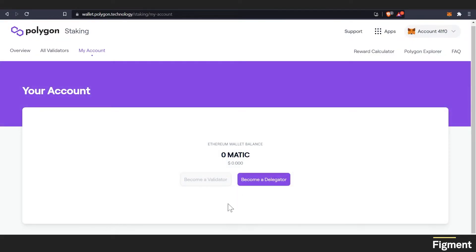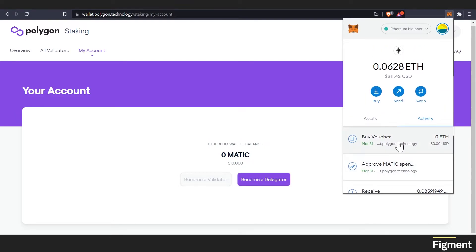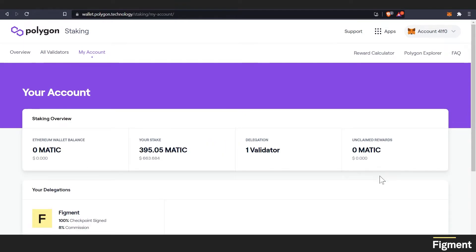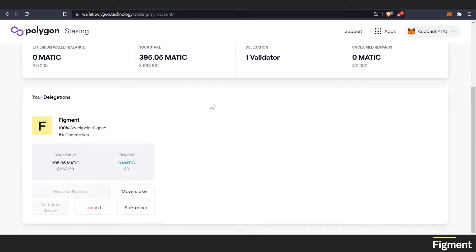It takes one to two minutes to reflect in your account. So let's go ahead and go to your account. We can see our wallets here. There are basically two transactions that are needed. Now we have 211 left. It said it takes about a couple of minutes, so we'll give it a little refresh. And now this will be our dashboard that we go to to handle our stake.